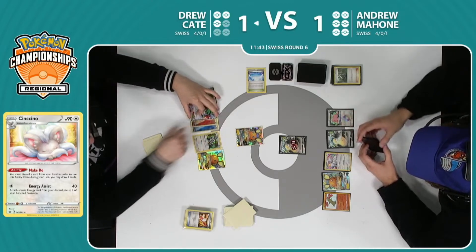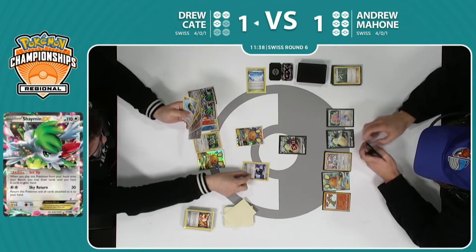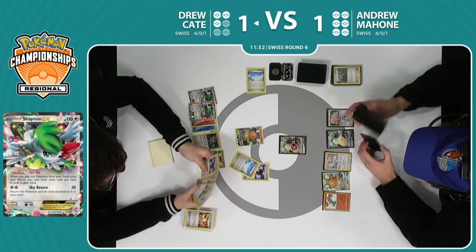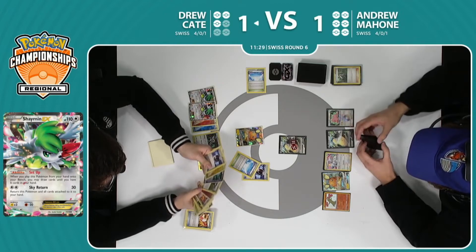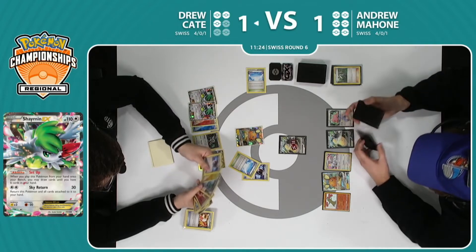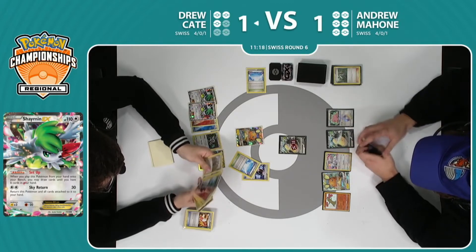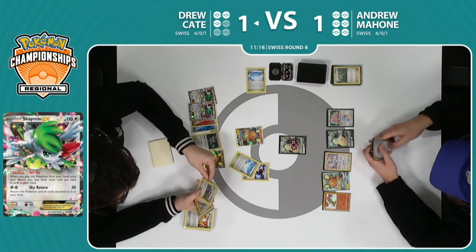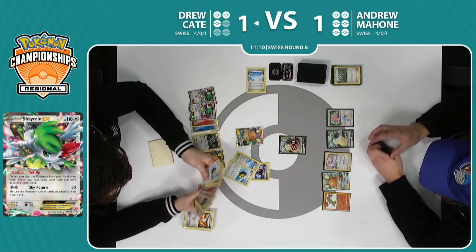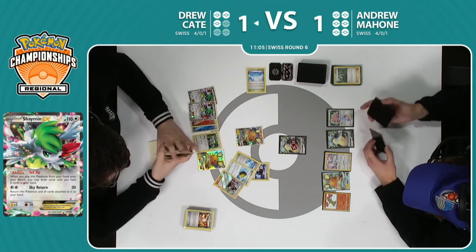We see a second attachment to the Shaman there. Coming into this event, if you told me that someone was going to manually attach twice to do 30, I would have said that guy probably lost. But Drew does have a pretty great strategy here, just to give himself that extra bench space, get himself out of this weird spot — it could actually end up working out for him. You have to do what you have to do in these tough spots. When you're in these awkward situations where you have no Float Stones, a Pokémon stuck in the active position, Battle Compressing just to get cards you don't want to draw, you have to think about what you want to do, even if it makes you feel bad, to up the percentages that you can actually win.